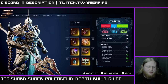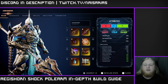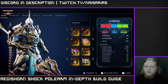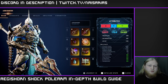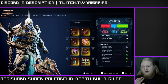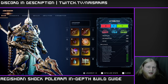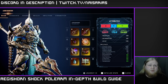All right everybody, welcome back to the channel. My name is Nice Irons, thanks for hanging out here with me today. Let's get this video started. So Agus Horn polearm shock — not necessarily a consume build, but you can run a consume build. This is going to be a full in-depth build guide covering everything you want, things you can replace as a newer player, and things you can switch up as a more advanced player.